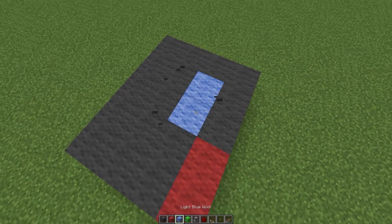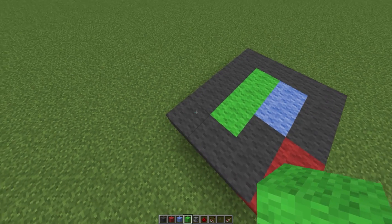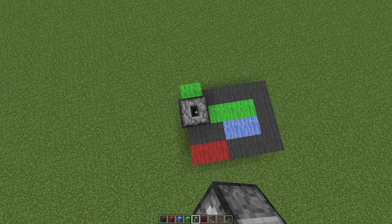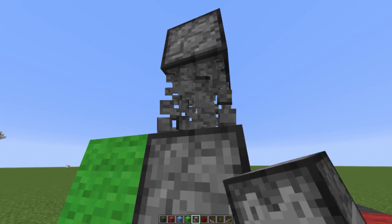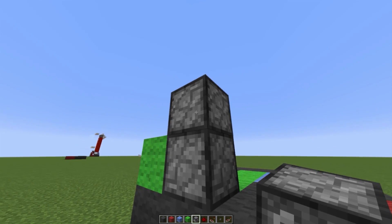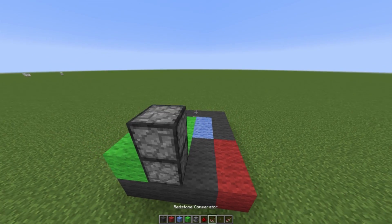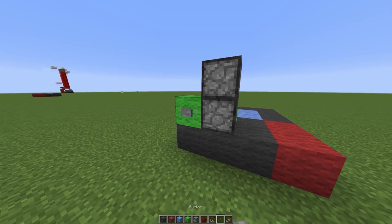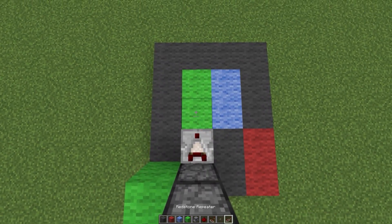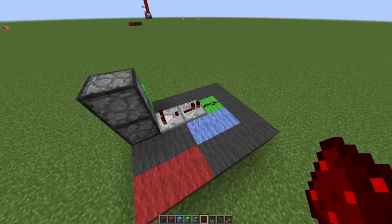Fill this out, then grab yourselves some red wool blocks and place down two right over here, two blue wool over here, then three green wool in that location, and finally one over there. Grab yourselves a dropper, place it facing up, place down two more droppers on top, then destroy the middle one and place one facing down. The dropper should be facing up at the top and down at the bottom, basically cycling the items between each other.